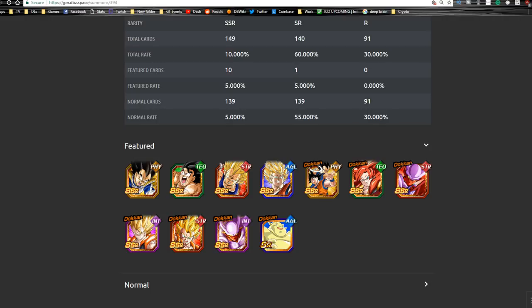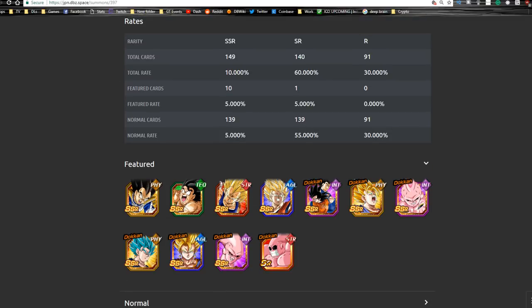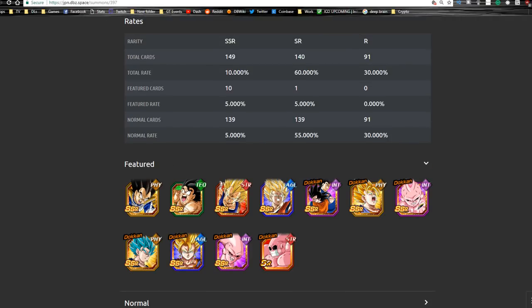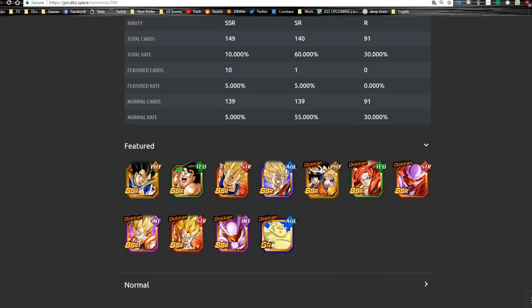They kind of do that a lot when you're looking for good team building — the guys you want from the Dokkan Fest exclusive. For instance, when you have the Goku and Vegeto card with the Intelligence fleet, a really good linking buddy is going to be the Intelligence Gogeta. So they make it so you want to summon on both banners to get all the units you need. Regardless, Super Vegeto Blue is still a really good unit. Buhan, not so much.